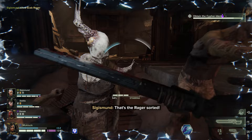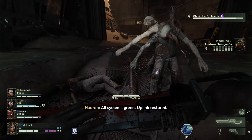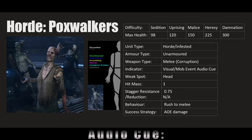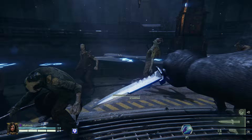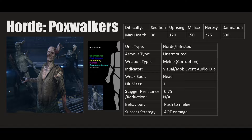A few people asked if Pox Walkers continue to corrupt if you're standing around them dead — they don't. I'll show live examples in the in-depth video. The Pox Walker is a little bit taller than normal Groaners and shares the same mob event audio cue. Weak spot is the head. Hit mass is 1, stagger resistance 0.75, no reduction. Behavior: rush to melee.